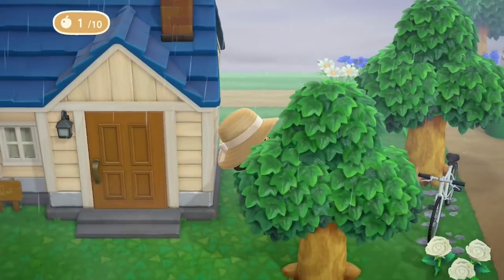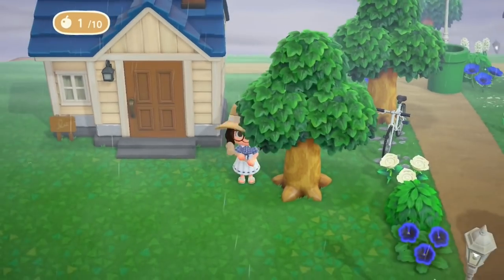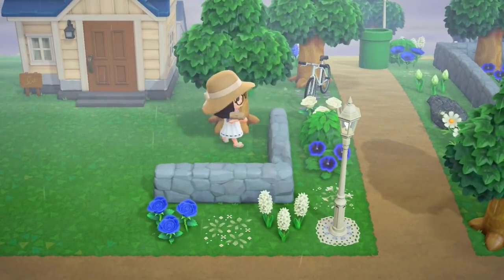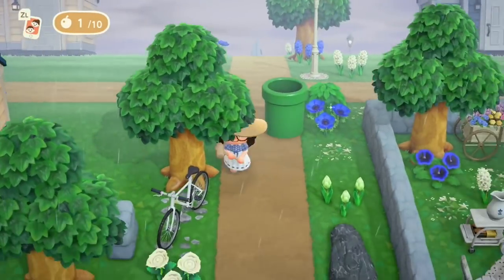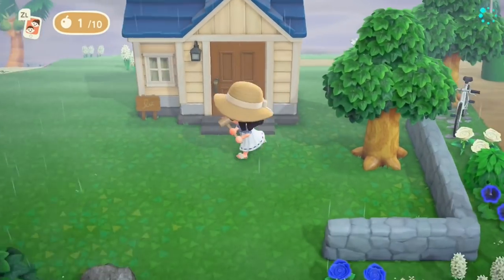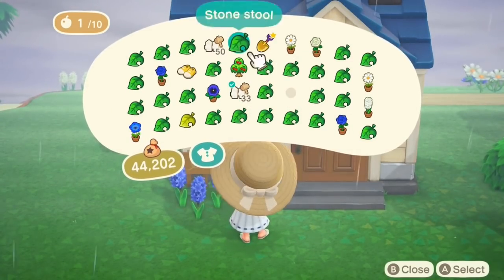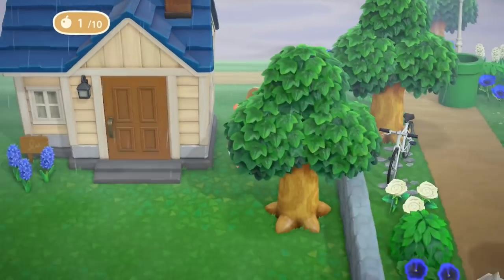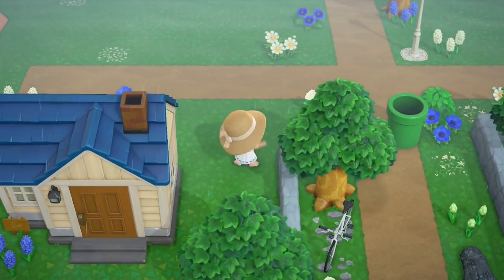So let's get started over here at Pippi's house. I'm going to use that same fence I did for Daisy's house, which is the stone fence. Really really like this still. I made a bit of a boo boo — there was a bush there so I couldn't place down the fence horizontally — but we just fixed that up.